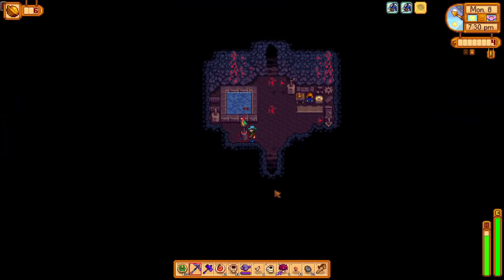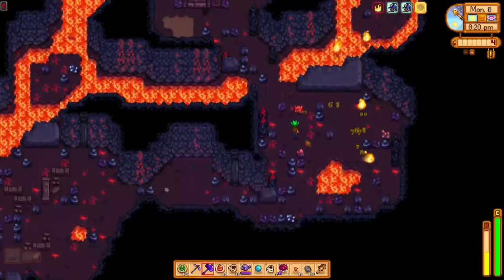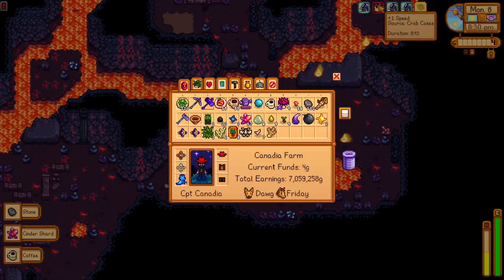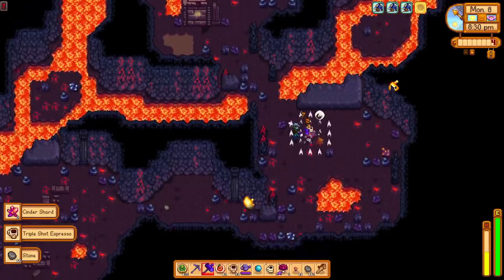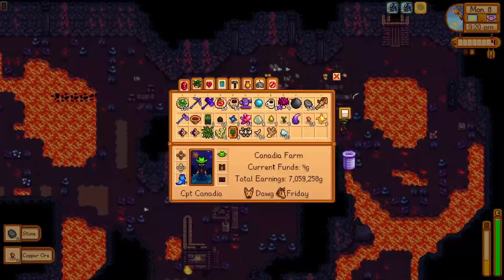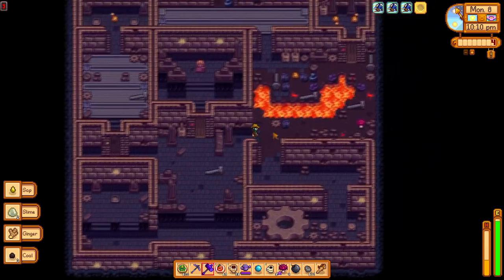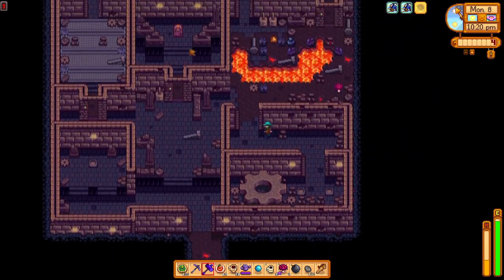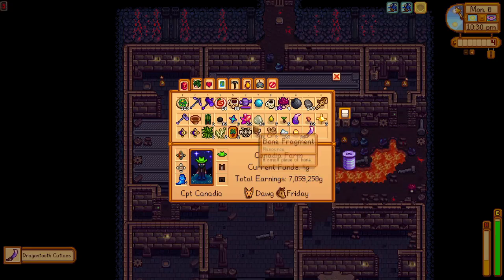We can buy galaxy souls at 40 key gems a piece from the golden walnut room, but I'd rather save my key gems since there are alternative ways to acquire them. One very reliable way is from the island trader — on the last day of every season, day 28, the island trader will offer a galaxy soul in exchange for 10 radioactive bars. The other way is during the Danger in the Deep or Skull Cavern Invasion challenges, where dangerous enemies have a small chance to drop a galaxy soul, but this is very luck-dependent. I'll plan to pick up three from the island trader using 30 radioactive bars, but hopefully we just get lucky and get some from the dangerous mines for free.